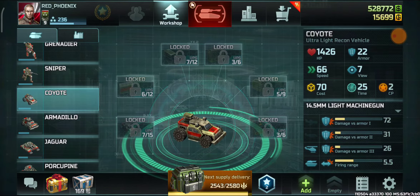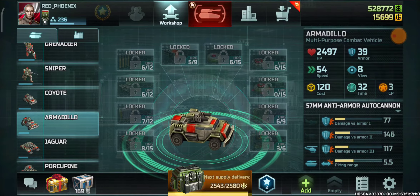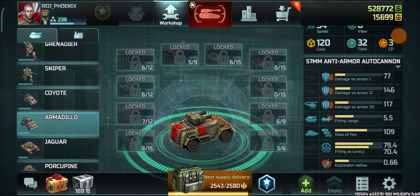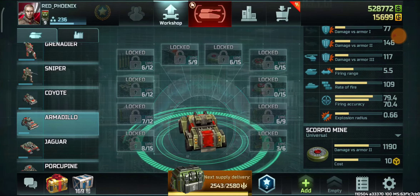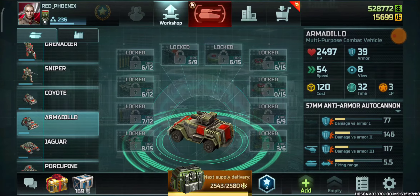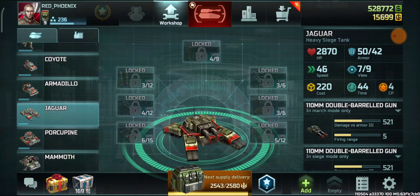Armadillos are pretty good. Less than 50% of upgrades are available at this rank. Damage is lower than hammers, but rate of fire compensates and deals almost the same amount of damage as hammers. They have more HP and almost equal armor to hammers.